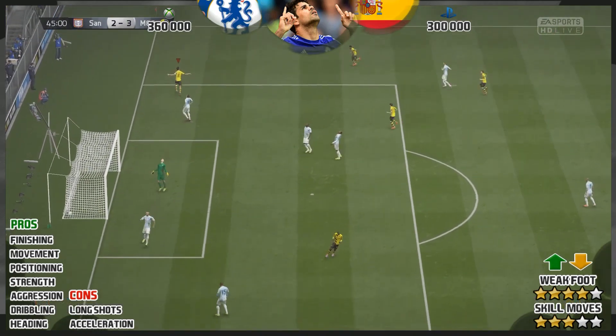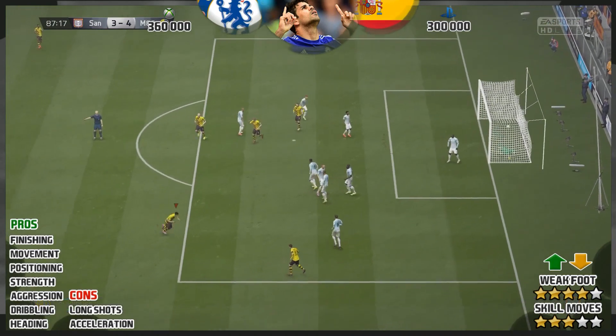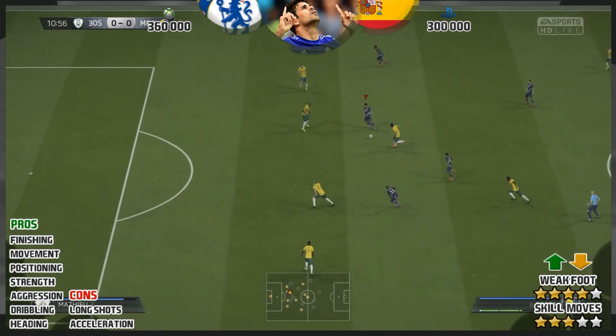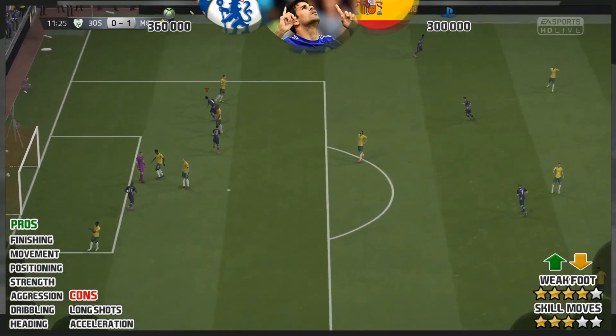As was that — a nice little chip over the goalkeeper. This card can score all types of goals, from goals in your own half (I know that's a rarity), to chips, to free kicks. Like you've just seen, a cracking little finish there.